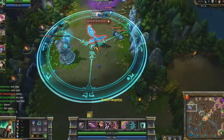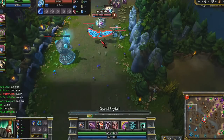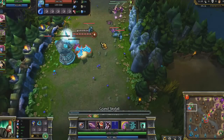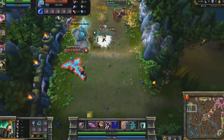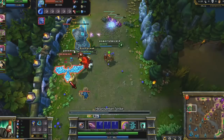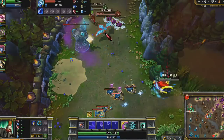I grab Chalice of Harmony and Mercury Treads with the interest of remaining durable. I cast my ultimate against Anivia, who isn't likely to move because she's defending her turret. My combo of spells not only gets Anivia very low, but also charges my passive shield twice, allowing me to tank the turret quite effectively.